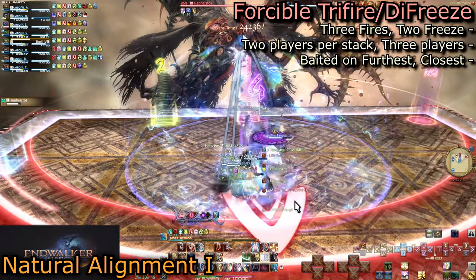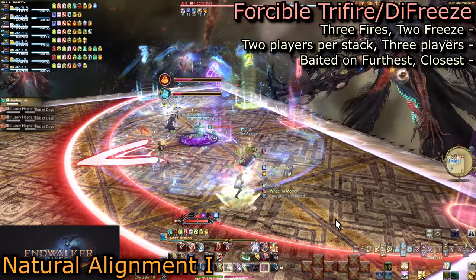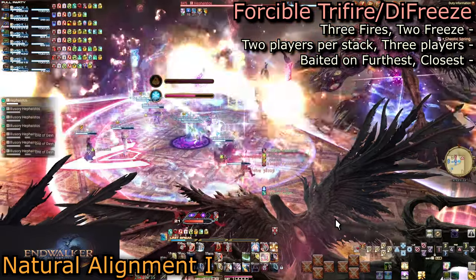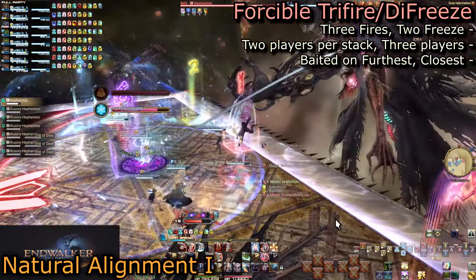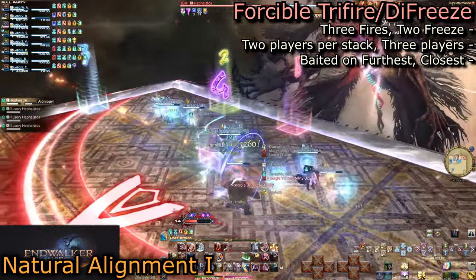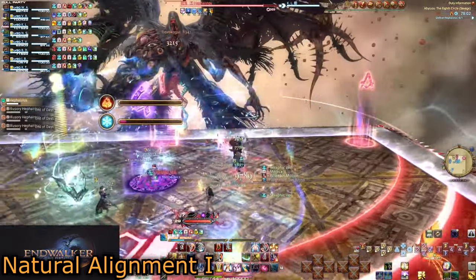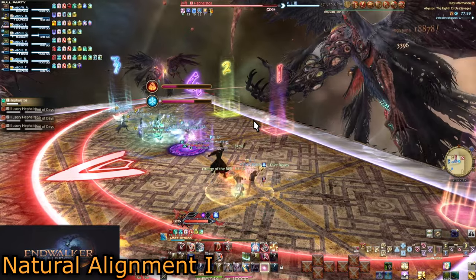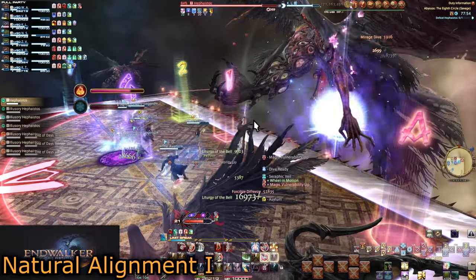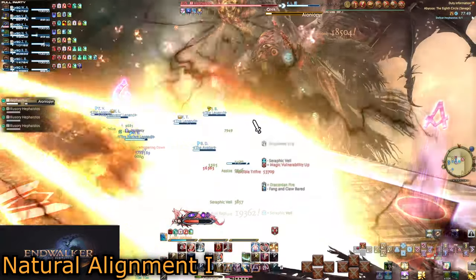Move to the empty row and react to the new set of bars above the alignment players — fire and ice, or Forcible Tri-Fire and Forcible Die-Freeze. Remember from part one: three fire stacks with two players in each, and ice has two stacks with three people in each. Natural alignment players still do nothing but stand in a specific spot. The four marker we use is placed on the middle line in the front two rows, giving the alignment players a position for both rows.